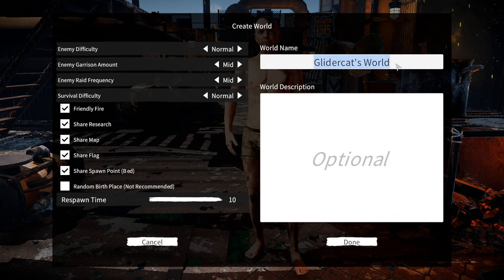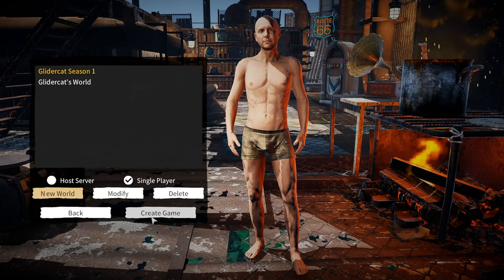We'll call this one 'Glider Cat Season One.' I'll keep all the default settings here. I'm tempted to go easier on difficulty but we'll give it a shot just the way it is. Done — create game.